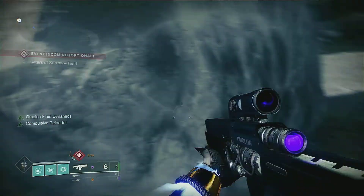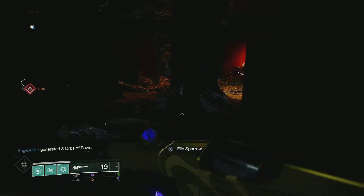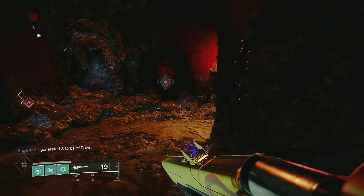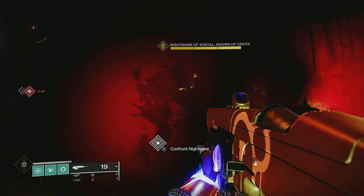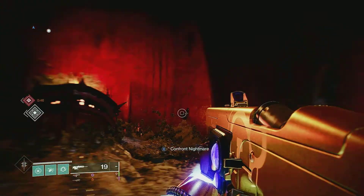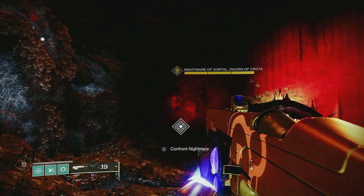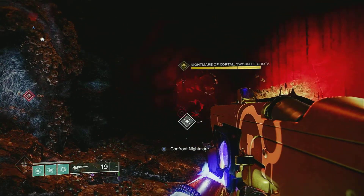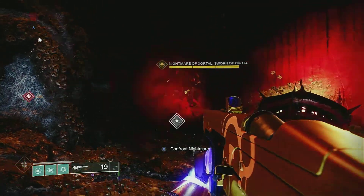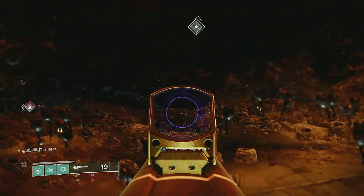Come down here, there's a little hidden cave and there's a nightmare in here so you can confront this dude and kill him over and over. He respawns probably every two minutes or so and he should give you some sort of blue drop — either he himself will drop it or the chest that he spawns will drop it.